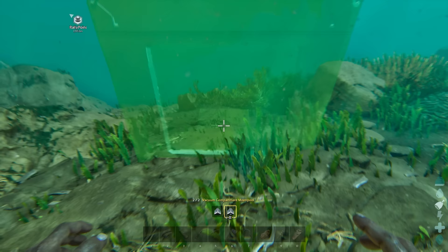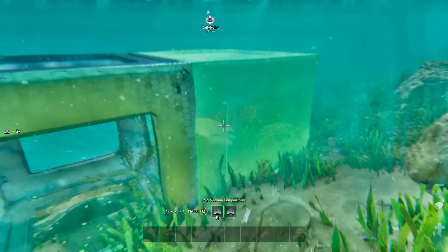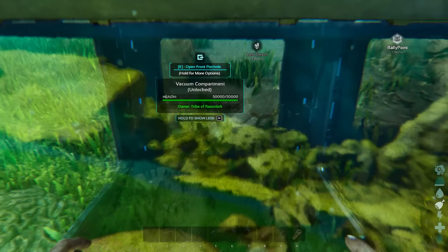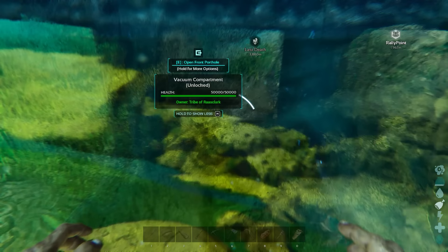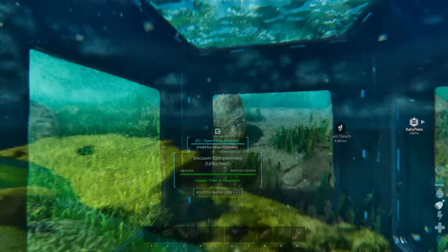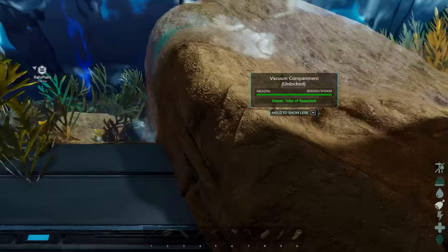Vacuum compartments work a lot differently now, able to alternate between moon pool or standard compartments, with a range of different options now allowing you to either flood it, drain it, flood all connectors, hide the frames, show all the frames, or open a window completely — to make it look like you're living undersea and essentially create air pockets in the sea that you would never know existed.